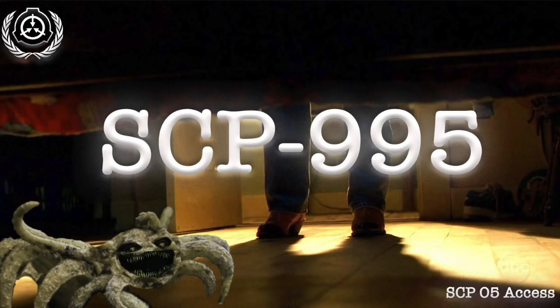Colony SCP-995-C: Discovered 1 February 2008. Number of specimens: 264. Description: SCP-995-C are black in color and range from 5 cm to 20 cm in diameter at mature age. Special characteristics: SCP-995-C are the smallest in size and are able to expel a highly acidic chemical from their four eyes.